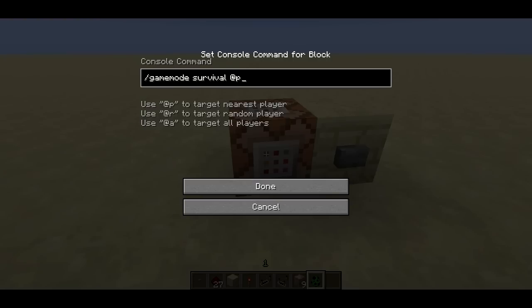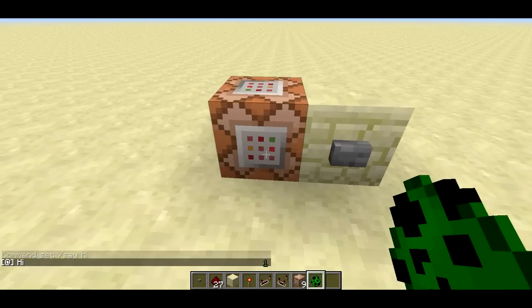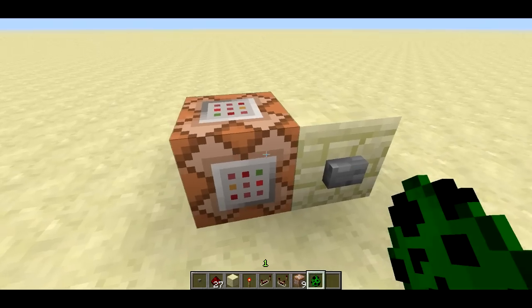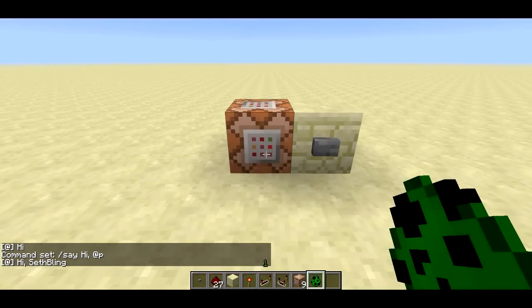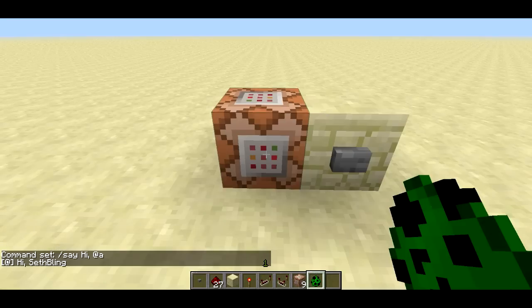There's slash say, which is really useful for communicating the state of games or adventure maps to the player. You could use slash say hi and it'll broadcast hi. The @-symbol in brackets is sort of the command block's name. You can also use say hi @p and it'll replace @p with the nearest player's name, so the command block says 'hi SethBling.' With @a, it'll list everybody on the server — if there are two people, it'll say 'hi SethBling and Etho,' formatting with commas and 'and' automatically.